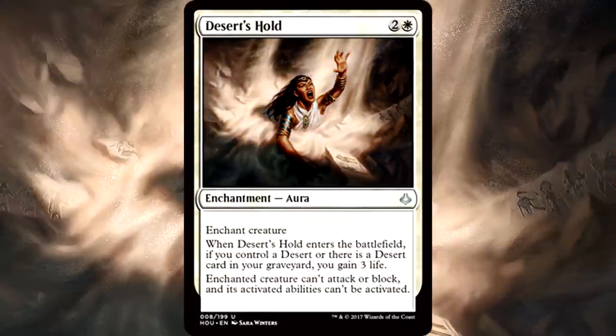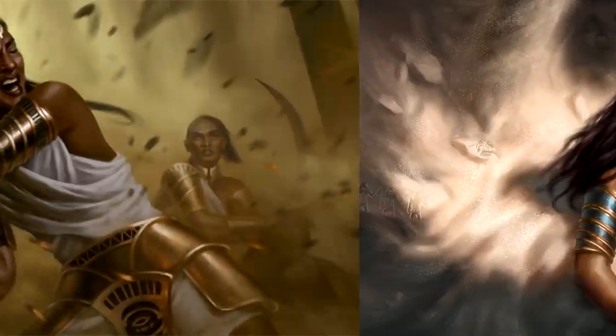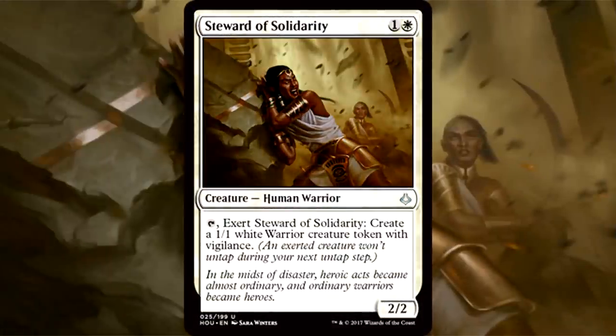We'll begin with white uncommons. Desert's Hold is my absolute favorite white uncommon for limited — it's basically removal. It can't attack, block, or activate abilities, and if you have a desert on the battlefield or in your graveyard you gain some life. That desert clause isn't why this card is the best white uncommon, but it's important to point out that the deserts-matter cards are much better than originally thought. You can get enough deserts in this limited format for that to matter, and when you do they are impressive. Desert's Hold: solid removal, amazing card.